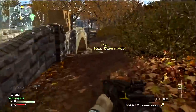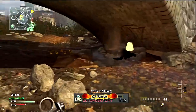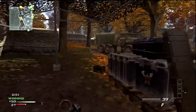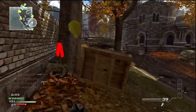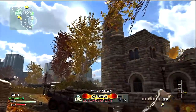I might catch an occasional guy using Sleight of Hand or something like that. But with how big this map is, you really don't need Sleight of Hand, because most of the action is going to happen from a long range or at a distance. So you really don't need Sleight of Hand to swap or reload faster — the gun battles are happening at such a far distance that you have time to reload in this map.